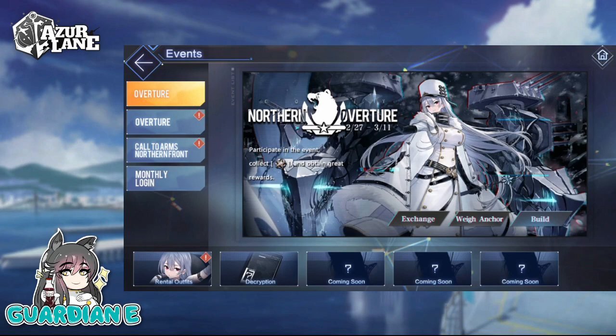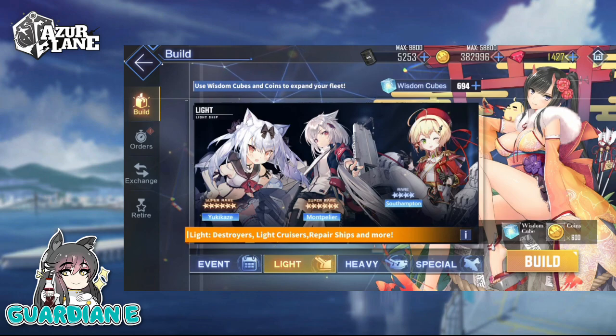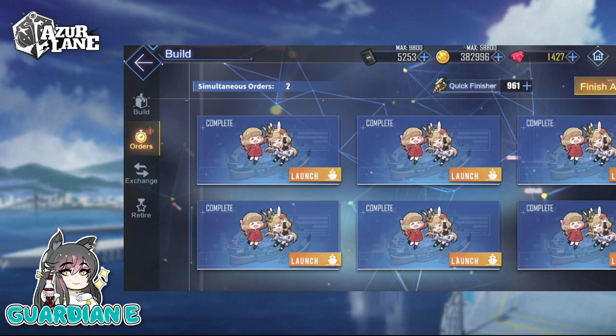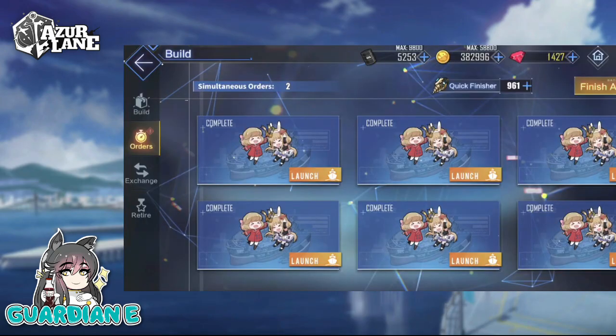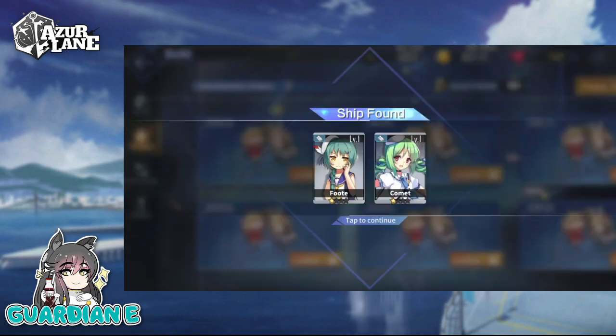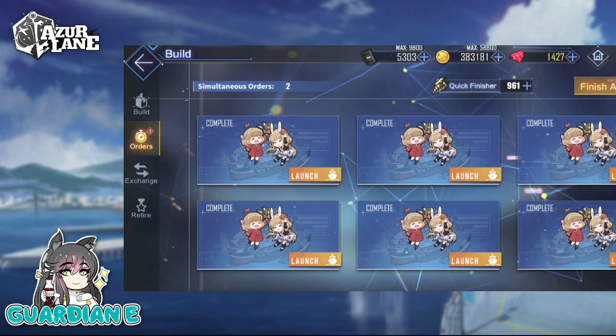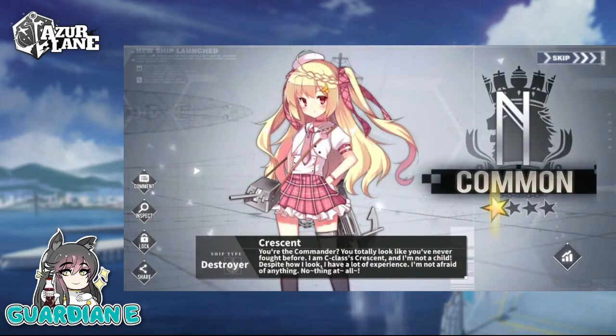We'll jump right into the daily pulls now. Welcome to our first set of daily and weekly builds — light construction builds — in the middle of the Northern Overture event. We did end up sweeping the banner, as most of you have seen from the prior pull video, so we're just doing our dailies. Hoping to get some additional fodder we might need through the light construction. These are essentially free summons, or free pulls. We do get cubes back for spending these, and also we get some event currency as well. I'm in the process of grinding the event, of course, as everyone else is. I have not cleared the shop yet.